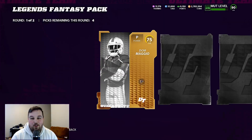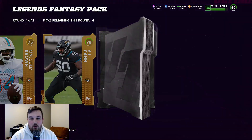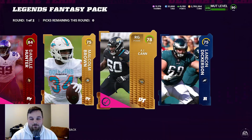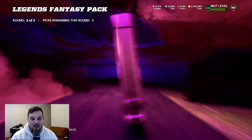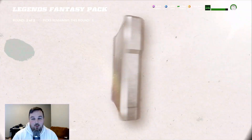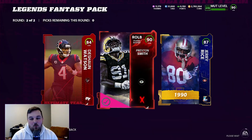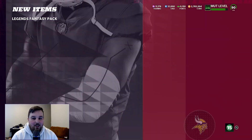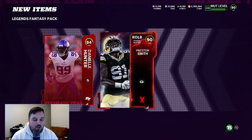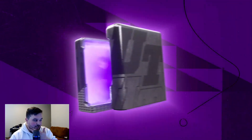Not expecting an LTD, but if we get lucky that would be amazing. We want to see some Elites in the first round. We're getting 84s and one first round Elite. So we'll take our high Golds, get a little training out of them. We've got 84 Deshaun Watson, 90 Preston Smith — there we go, 90 overall — and a small tier Legend, 87 Jerry Rice. We'll take the 90 there.